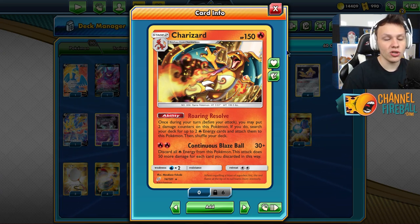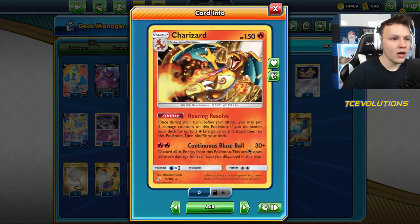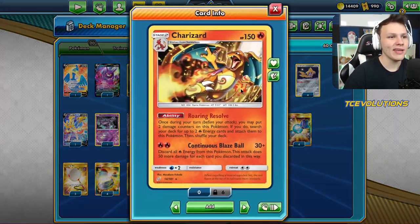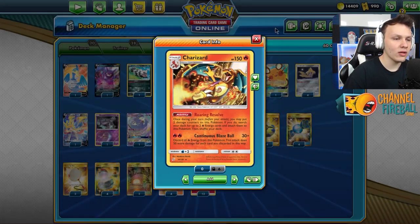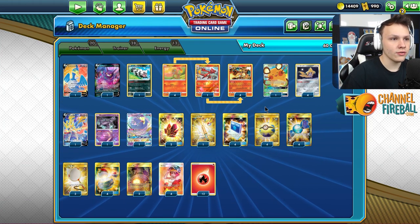You just card it this way. The Roaring Resolve takes two fire energy out of our deck, then we put two damage counters on our Charizard. So that's 130 damage attached for a turn. We can get up to 180 — Welder for two gets us up to 280 damage. Roaring Resolve, attachment, and then Welder for two gets us up to 280 damage in a single turn out of nowhere.